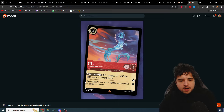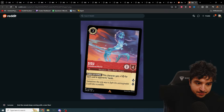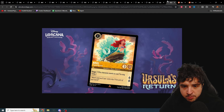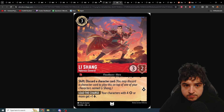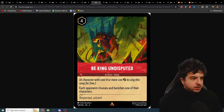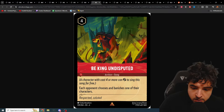That's the video — give it a like if you enjoyed. The keyword for today's video is 'the only way to fight the unimaginable is with the incredible.' What card are we most excited for? I think Be King Undisputed is the best card revealed today — respected and saluted. Appreciate you, see you again probably tomorrow for another card review!